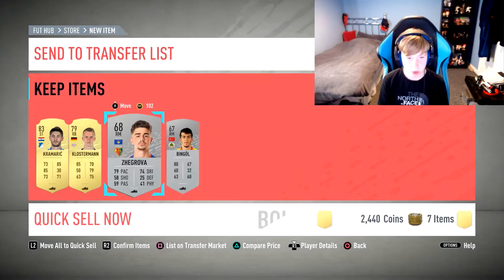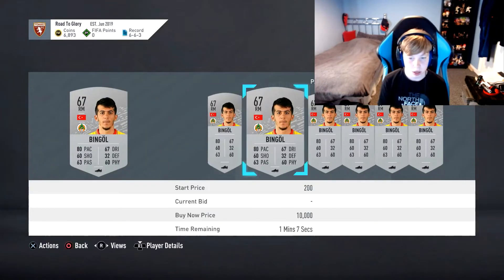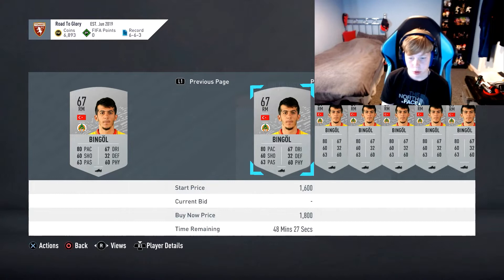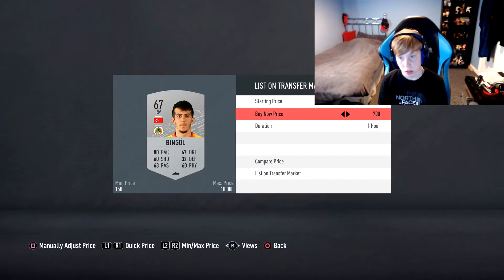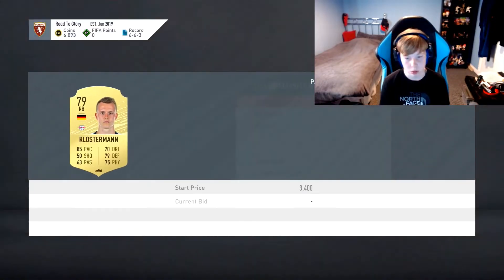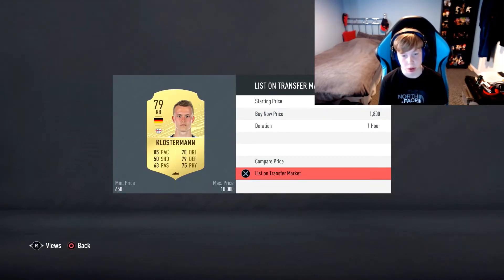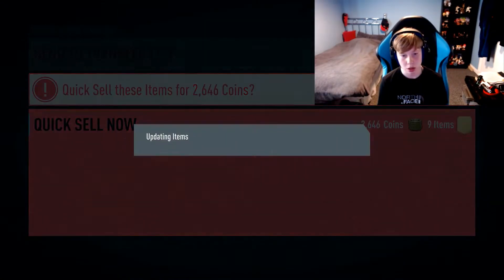That's taking forever. 500 coins. I may not have got any good silvers at all. If it goes lower than 1.5k, I'm not selling them — and it didn't. Well, it was 1.3k. This right back goes for 1.5k so I'm going to sell him. You could argue I should keep him, but I really do like my non-rare right back. And then we'll keep this guy even though I said I didn't really want him.